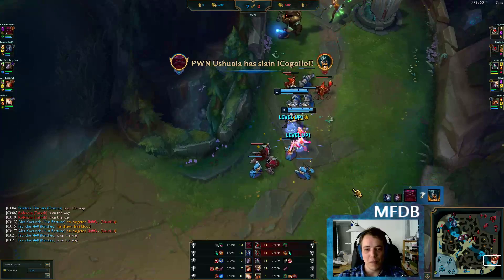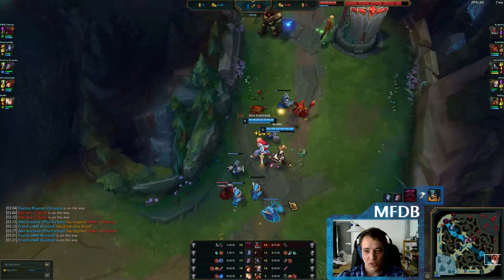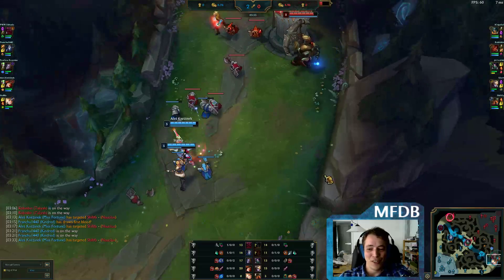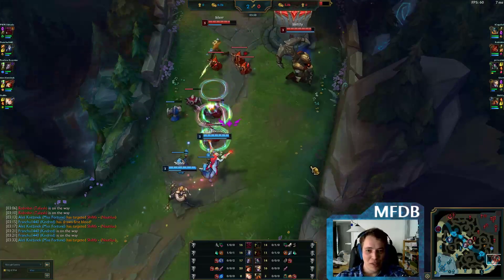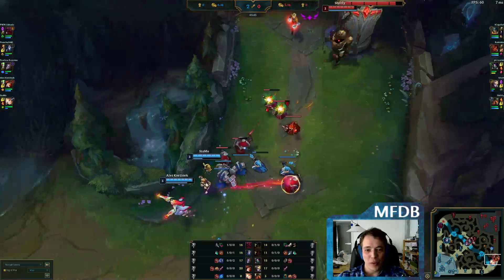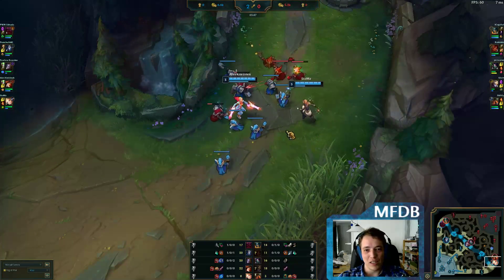Very rarely is a game not decided by the 20-minute mark in Challenger ELO. So if you are Master, Grandmaster, or Challenger, this is a very nice build. But if you're not — and 99.9% of the player base are not — then in my opinion you should go with Absolute Focus and Gathering Storm instead of Biscuit Delivery and Magical Footwear.